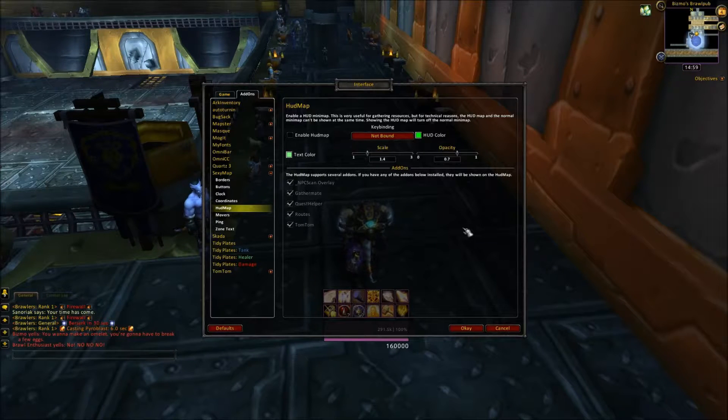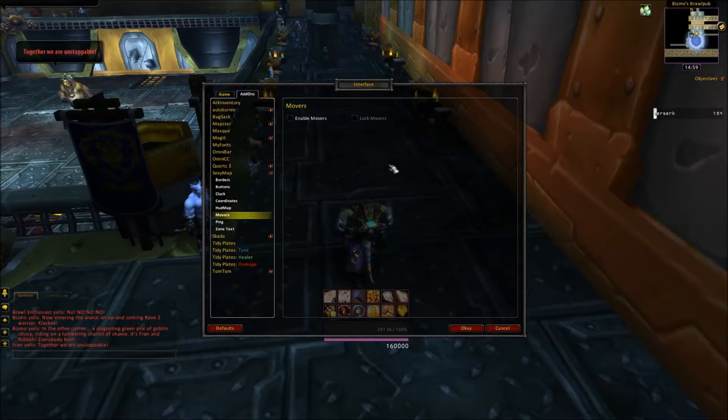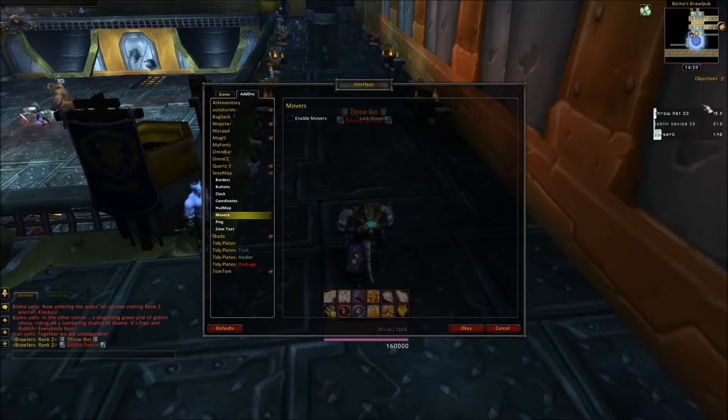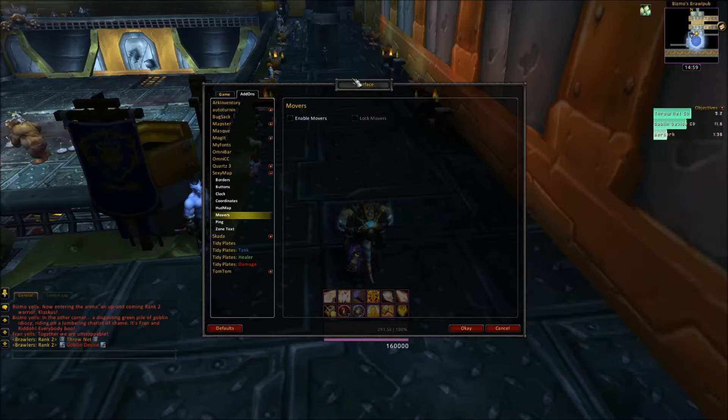HUD map — turning on the HUD map disables your normal map, so I see no reason you should ever do that. Movers is pretty much the ability to move anything, but it's simply for your quest log and your repair frame. So your quest log is here, repair frame, and vehicle seat right there. I don't mess with them.